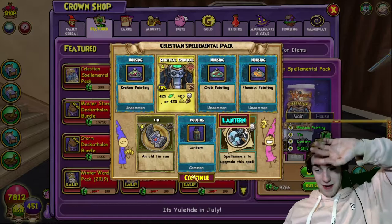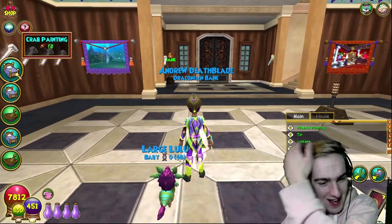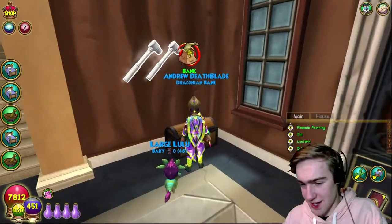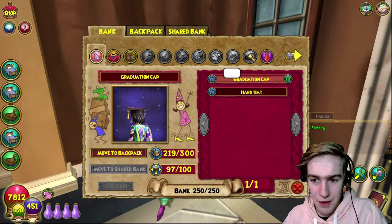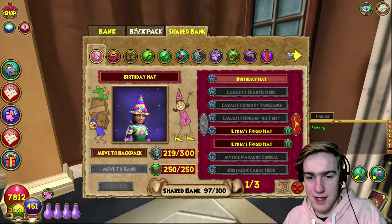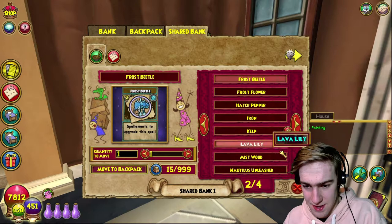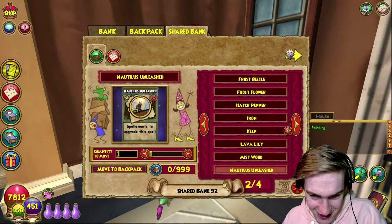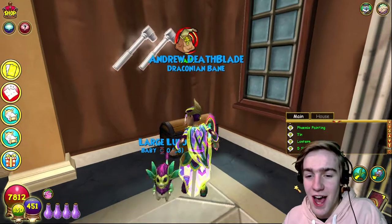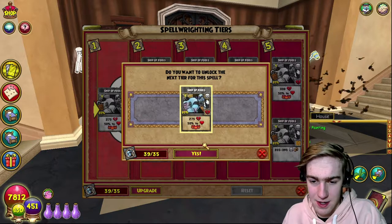That was over 60k crowns by the way guys - over 60k, we are now very poor. So there's gonna be no giveaways for me for a while. But we finally did it! Let's have a quick add up of exactly how many things we got. We finally did it - I only wanted tier one as well. I can't imagine getting the other tiers, that is ridiculous. So in the time it took us to get the death spell, we managed to get 71 Celestial Interventions, 92 Nautilus Unleasheds, and 82 Spiritual Tribunals - in the time it took us to get 35 Ship of Fools, which we can finally use to upgrade.